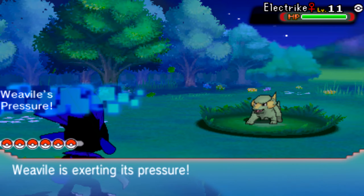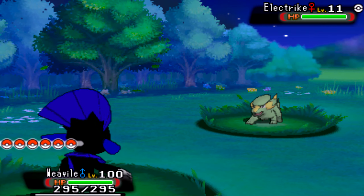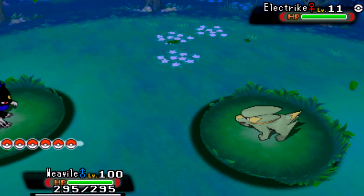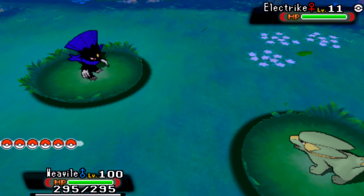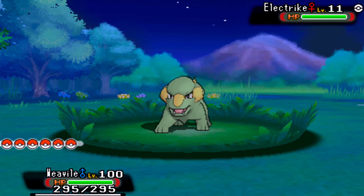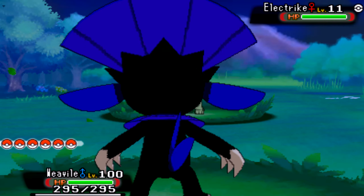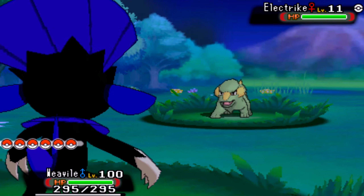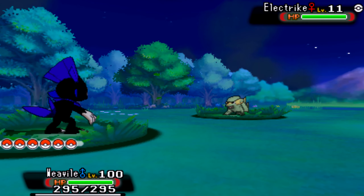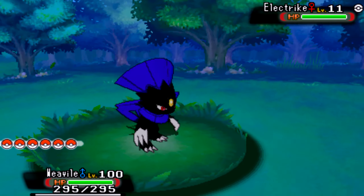There are a lot of little intricacies with this shiny that I wasn't really expecting. Either way, I did keep the gem between its eyes the same color for a few reasons. It's that color in the original Pokemon sprite and in its shiny as well, so that's one part that stayed consistent. I tried to change it but I couldn't get the shading right and it just didn't look very good.